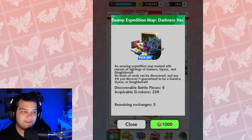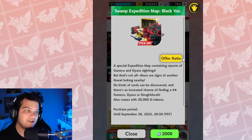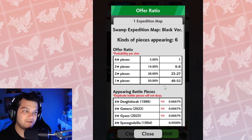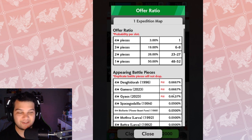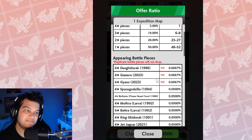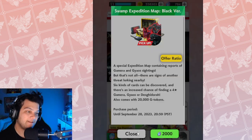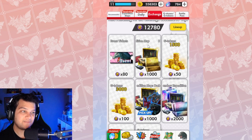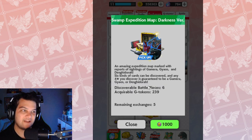This expedition map you can buy five times, and it gives you an increased chance of getting Gamma and Gauss. You can click on the offer ratio to check the odds — they bumped it up from 0.3% to 0.6667%, so if you want to try your luck you can buy that map five times for an increased chance at Gauss, Gamma, and Desigadora. This is the map I prefer to buy from the store. You can buy this one once, or the other one five times for the same amount of points — I always tend to pick up these maps if I'm buying any.